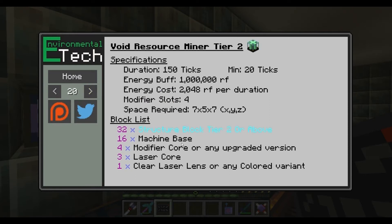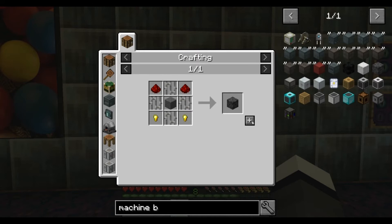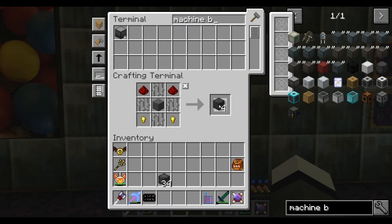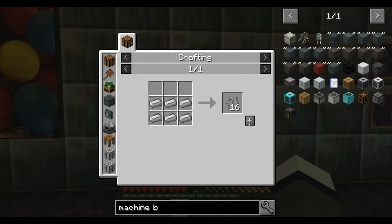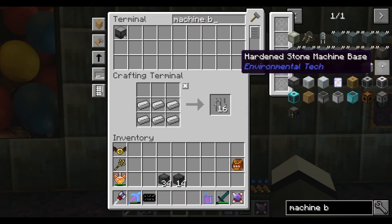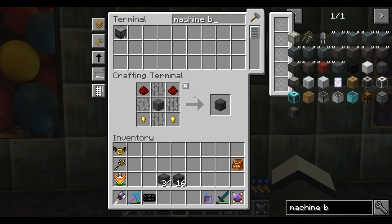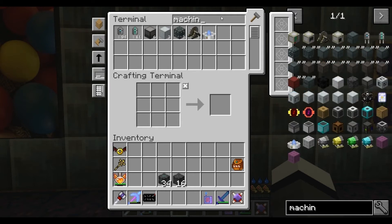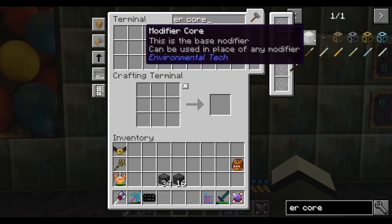16 machine base, four modifier cores, three laser cores, one clear lens - just remember that. 16 machine base - 16 of them. Come on. There we go, 16 machine base and four modifier cores.